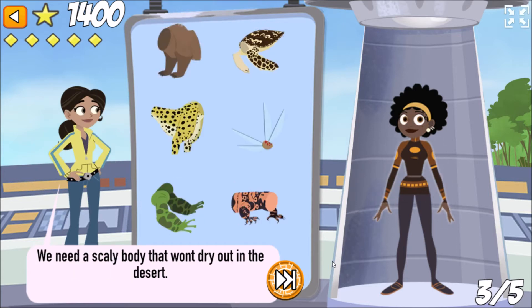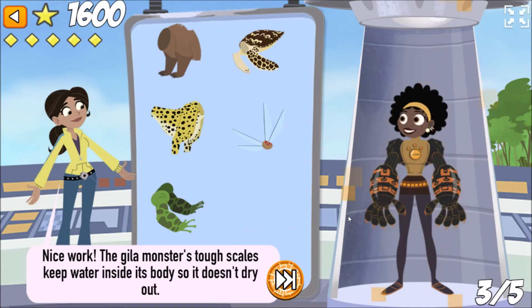We need a scaly body that won't dry out in the desert. Nice work! The Gila monster's tough scales keep water inside its body so it doesn't dry out.